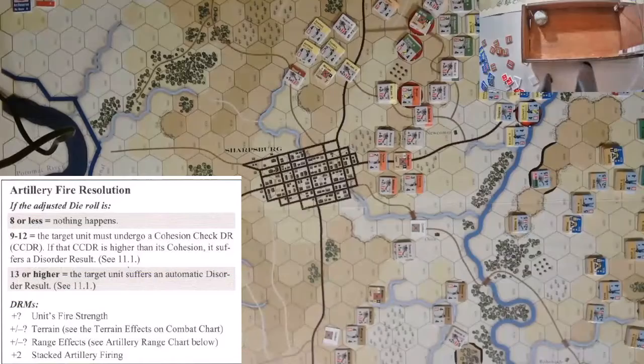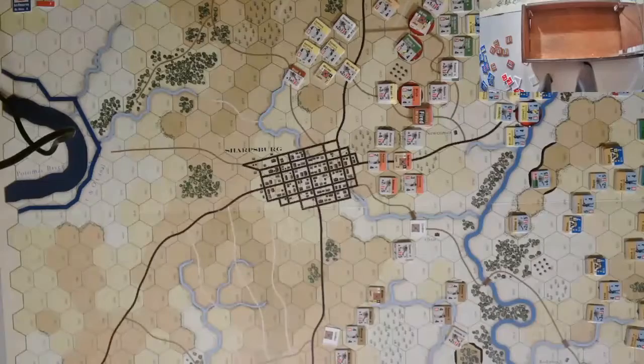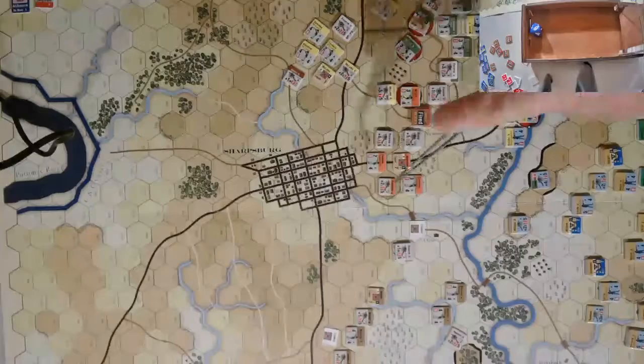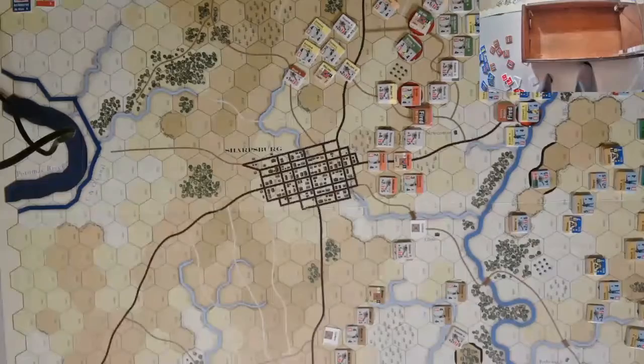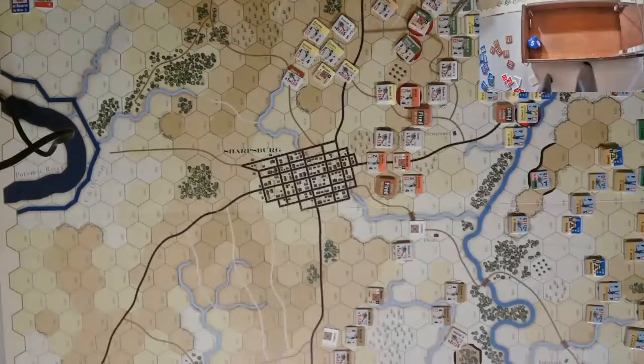Counter battery — meaning Sedgwick's batteries fire back. That'll be a 3, uphill so minus 1, so plus 2. 9 with a plus 2 on the dice. Rolls a 6 plus 2 is 8 — just short. Second shot targeting the same unit with Anderson's up here, which is plus 2, and it will be plunging fire so plus 3. 9 with a plus 3 on the dice. 6 plus 3 is 9 — that's a hit. Cohesion test: 7 or less, and they get a 7. So everybody's in good shape for now.